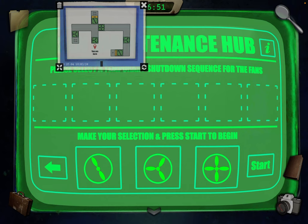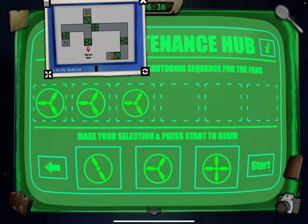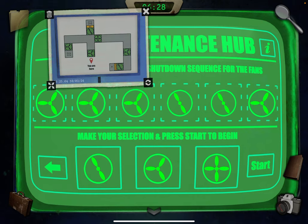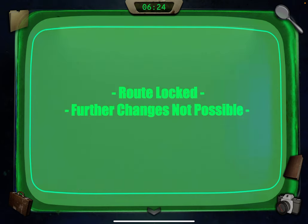Here's the sequence: first fan, then go get the two keys, shut that off, go to the two locks to get the other two keys, turn that off, then come back through the exit. Press Start — now it's locked and we can't change it anymore.